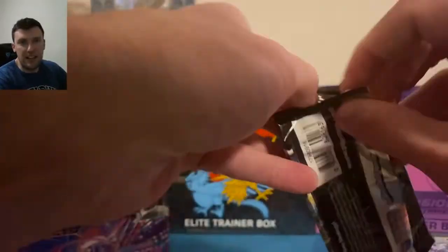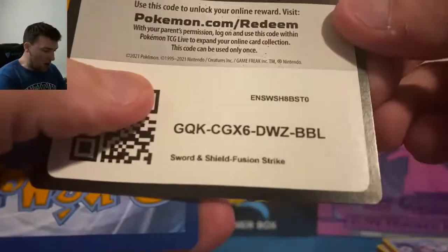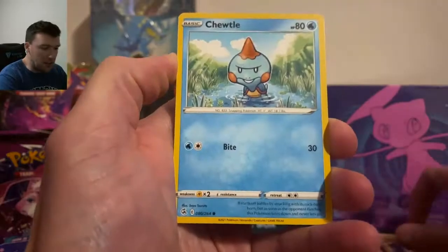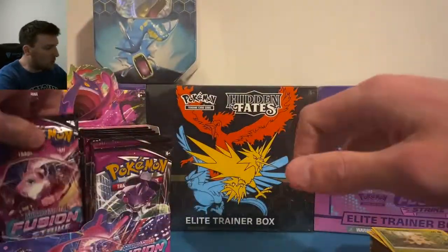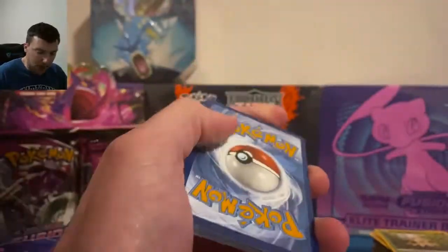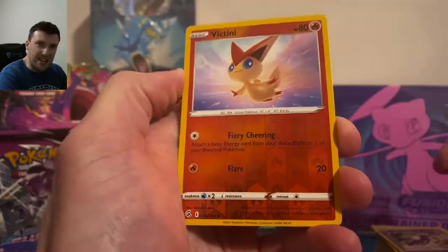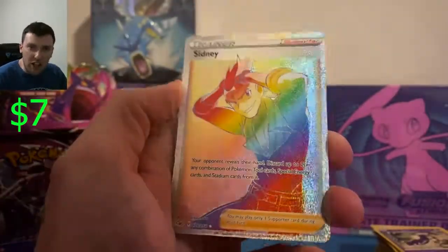While the pulls aren't fire, let me talk about something that is fire: Saturday's video where we are opening up five Celebrations ETBs to celebrate the new year. We have one card left to pull and it is that Tapu Lele GX — unable to pull it, I have every other card from that set. We're celebrating 2022 with a big, maybe final, Celebrations opening. Arcanine in reverse and a Grimmsnarl regular holographic — that's three regular hollows, no big ultra rares.